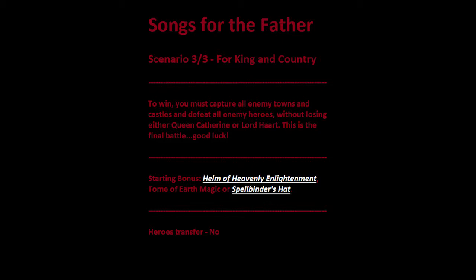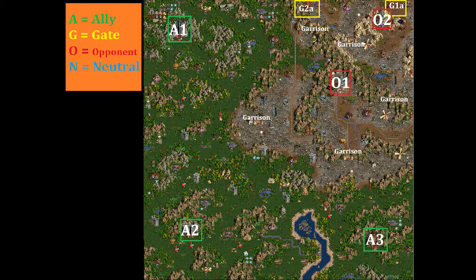The heroes will not transfer over since it's the final scenario. We start with three towns: A1, a Tower Town; A2, a Castle Town; and A3, a Rampart Town. The enemy has two towns, O1 and O2, and they're pretty built up — almost maximum. This is what the underground looks like. I didn't really use it all that much, but there is an underground if you decide to prolong this map.